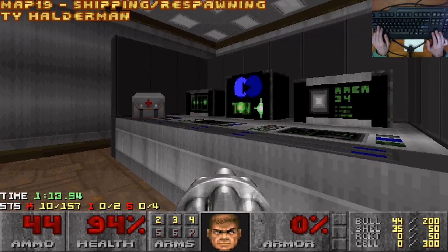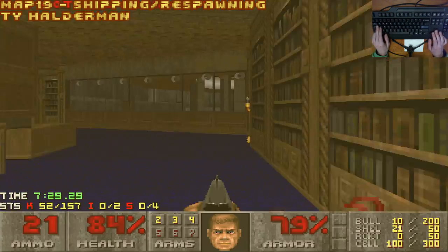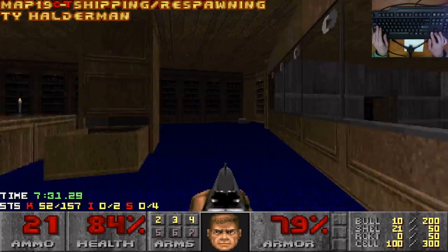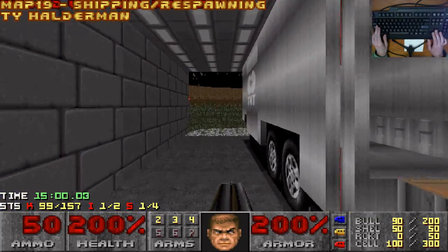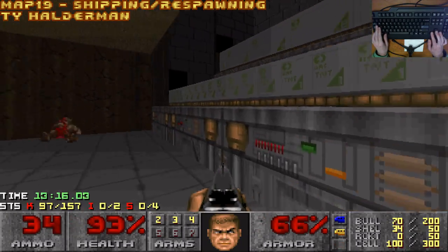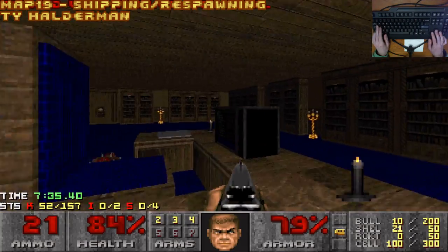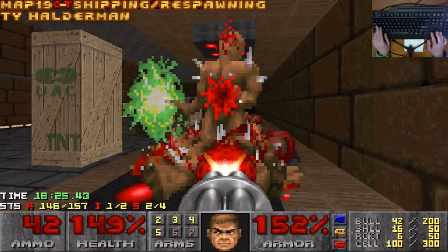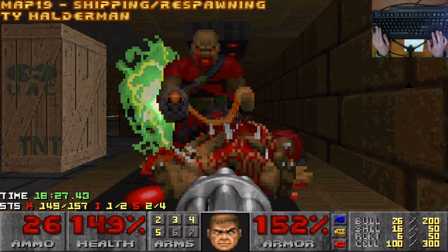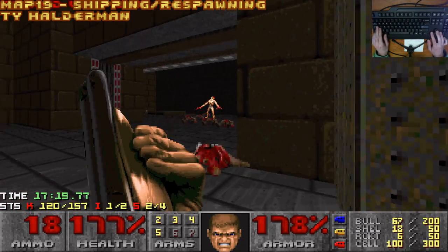Doomcute — the map. Ty Haldeman gets the immediate chance to redeem himself, and he pretty much does. The sense of place on this map caught me by surprise. Everyone remembers the truck, but it is only one of several cool little moments of realism. This has some of the only modern-adjacent Doomcute in any of the IWAD maps, and for that alone I like it a lot. The combat is mostly pretty tame, but it does its job and doesn't get in the way of ogling at the Doomcute. There's an archvile at one point. Thumbs up.